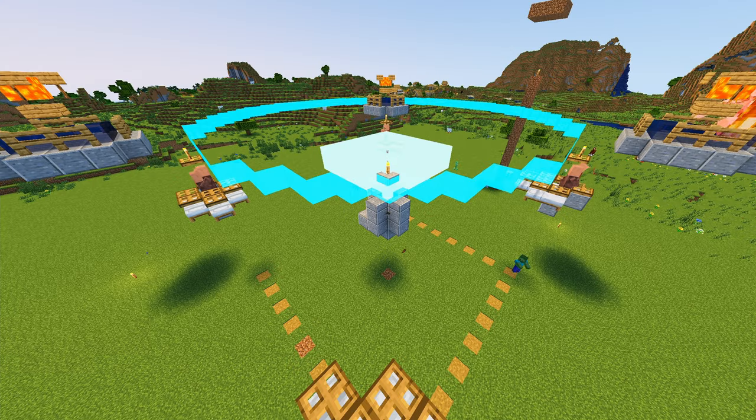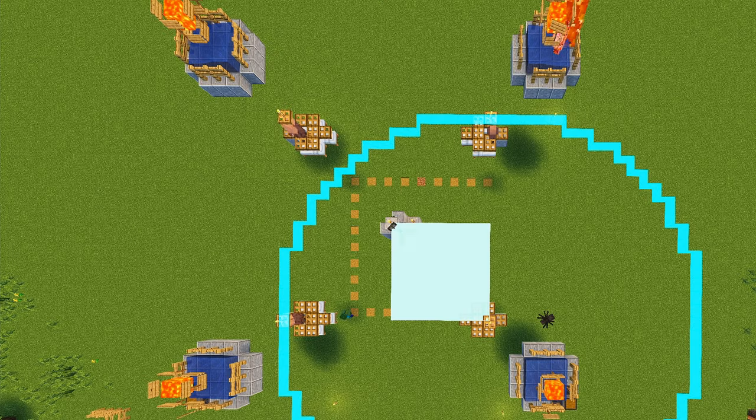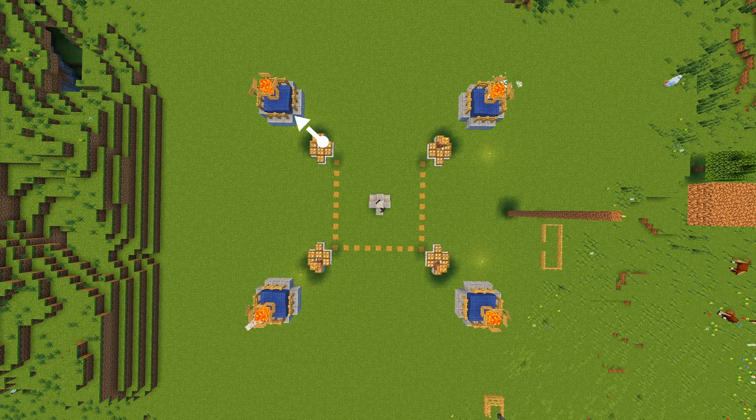And third, each villager is just outside the 16 block radius where they need to communicate with each other and tell each other who is going to spawn iron golems. So each one of these pods is communicating with themselves and only with themselves, making each platform their own iron golem farm — all of them being spooked by this one single pillager.